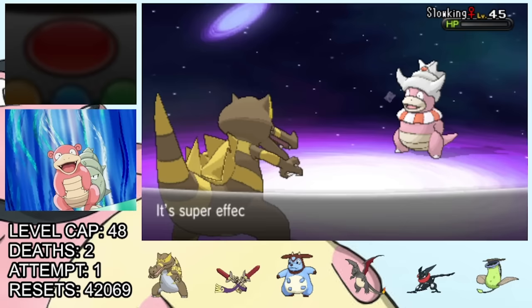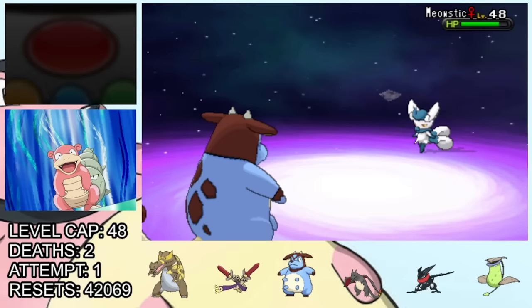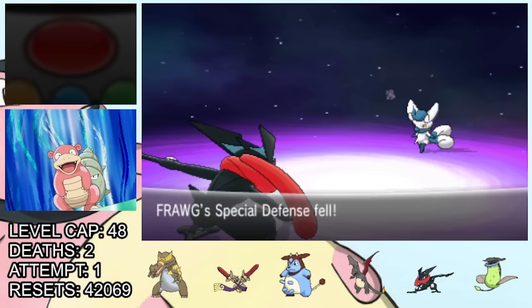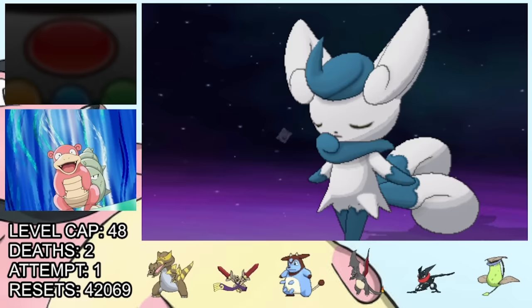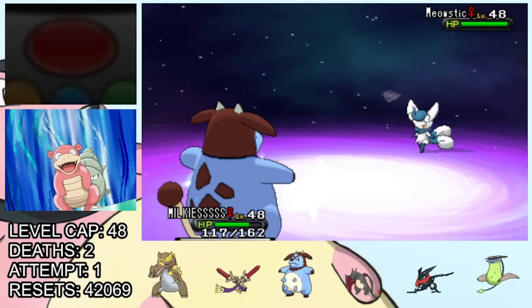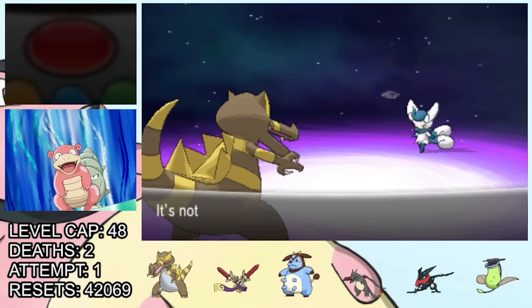Now our Krookodile is asleep, so we're in a pretty annoying position against her Meowstic. We swap in Miltank, and it starts setting up with Calm Mind. If it gets a lot of these off, it's gonna be a real threat. Even with only one Calm Mind, it manages to do big damage to Milkies. We swap to Greninja, who's immune to Psychic because of its Dark type, and start working on it with Water Shuriken. One of its Shadow Balls gets a Special Defense drop on us, so we swap in Milkies, who should be immune to the next Shadow Ball. Unfortunately, Olympia goes for a heal — this is maybe the most trouble anyone has ever had with this gym fight. After much back-and-forth, we eventually bring Krookodile back in and wait for it to wake up, which luckily doesn't take too long, and we take the Meowstic out with a Crunch.